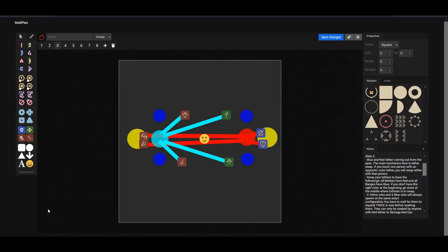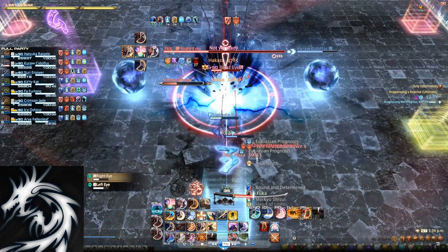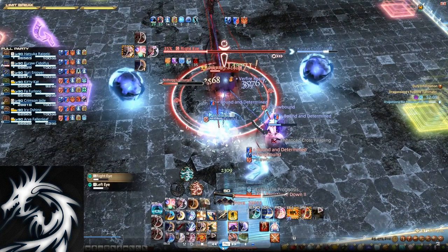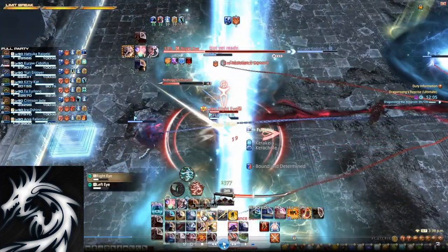After you finish soaking the yellow orbs, there will be another tether swap. The ranged and the healers will have to get the red tethers to soak the blue orbs. So the dancer will move towards the samurai, the red mage will move towards the reaper, the white mage will move towards the gunbreaker, and the sage will be moving towards the paladin to swap the tethers. After soaking the yellow orb, you will see our ranged come swap tethers with us. The same applies to the other side, whereby the healers will swap with the tanks. The tanks and melees will now have blue tethers. The ranged are going to be the ones that get the red tethers, and the healers are going to get the red tethers on the other side. Then we just move towards the middle, and the ranged and healers soak the blue orbs respectively before they explode.